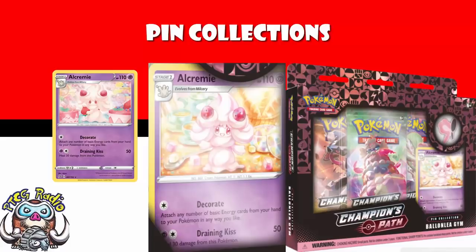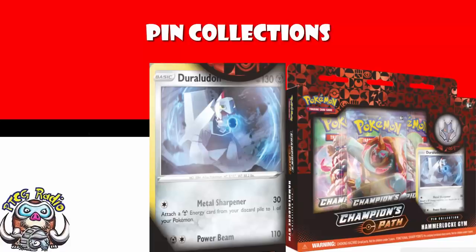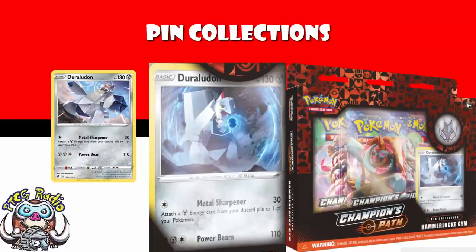The other pin collection we're getting that we haven't seen so far is the Hammerlock Gym Collection. This one's interesting — it's Raihan's Gym, but he's a Dragon Gym Leader, and Dragon Cards we haven't had any of in Sword and Shield. So you get your pin badge and your free packs, but you get an alternate art version of Duraludon. This Duraludon is really good and seeing a bunch of play in metal decks right now — it's the one from Rebel Clash that for one energy does 30 damage and attaches a metal energy from your discard pile to one of your Pokemon. It's a really good card seeing a whole bunch of play, so this is another one that people are going to want for the playability.